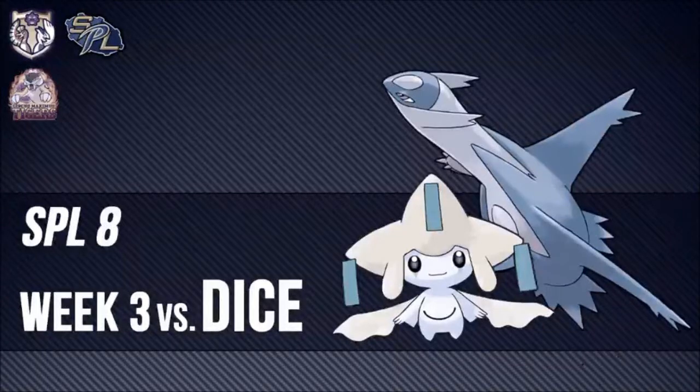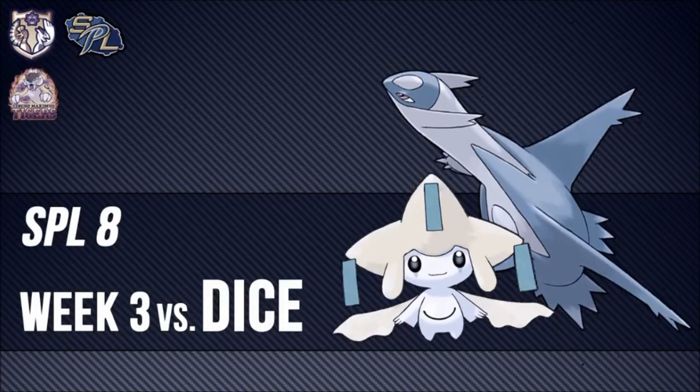Hello everyone, today I will talk about my game against DICE from the Stark Sharks. This game was in Black and White OU and was the third one I had to play in the past SPL. The score at the moment of the game was 5-3 in favor of my team, the Circus Maximus Tigers. With that being said, let's move to the team building.